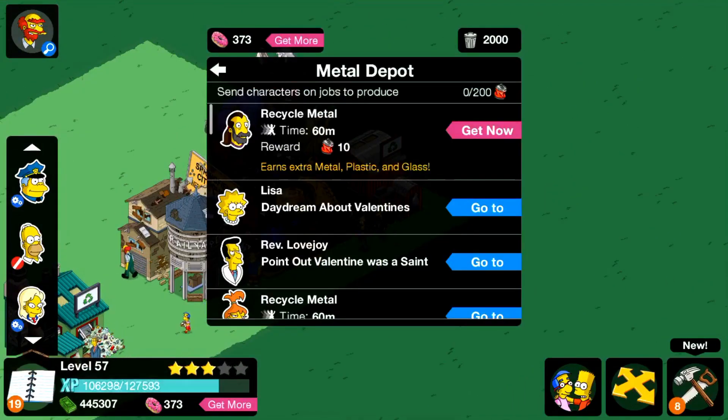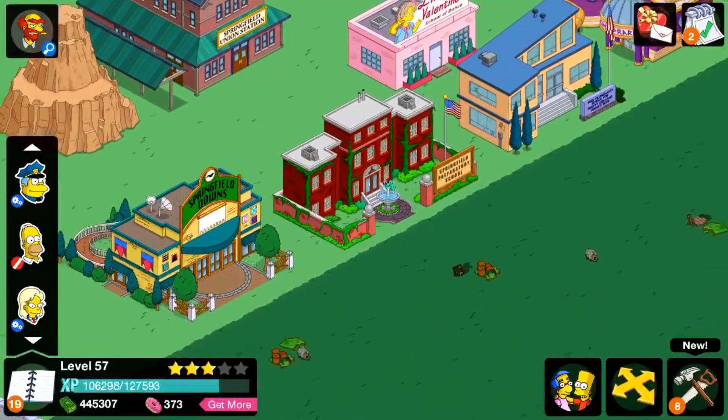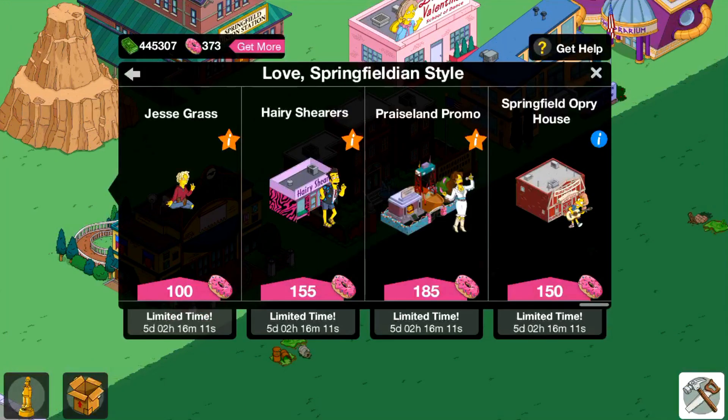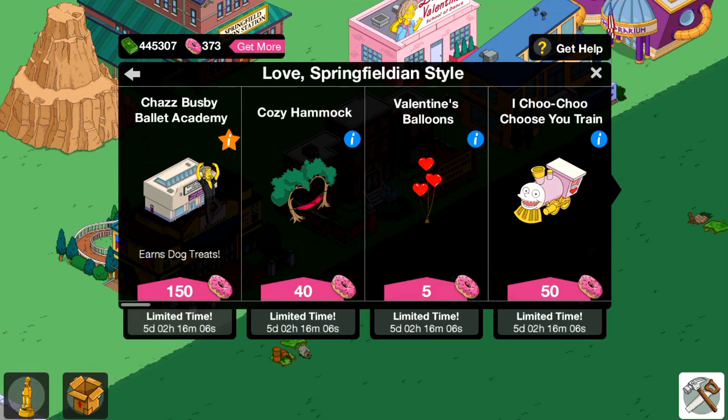We're going through all the stuff in the store right now. We got 503 donuts and I don't know what to buy. I was thinking about the preparatory school because we get 50 donuts back and it would help us buy a few more things — it looks like the best donut-to-character-and-building ratio on there at the moment.